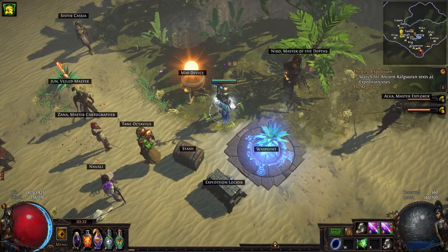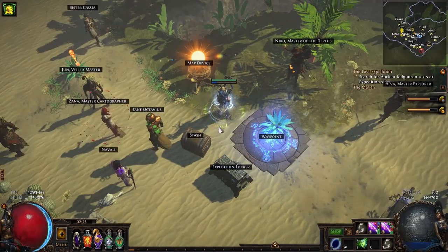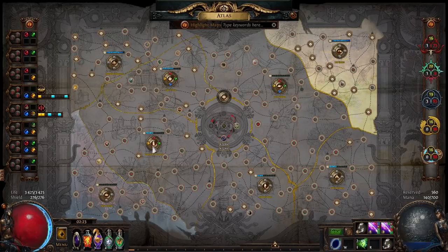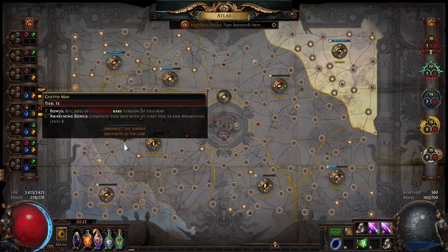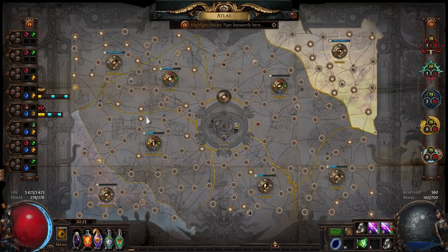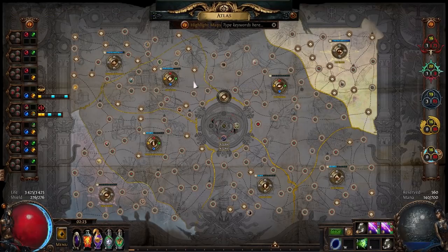Burial chambers used to be a very popular strategy to farm simply because back then there were no atlas passives, so there wasn't really that much difference between each map except for the layout, map tier, and what kind of divination cards they drop. So one of the most popular strategies was to farm burial chambers for that Doctor card, but since then, now that we have atlas passives, people have different reasons to farm different zones.